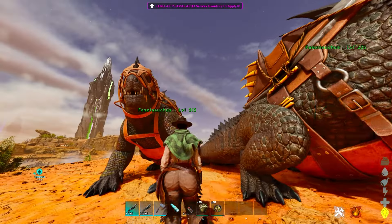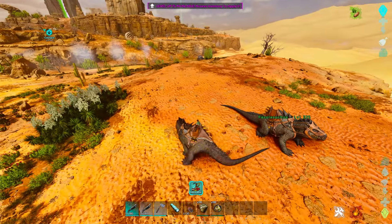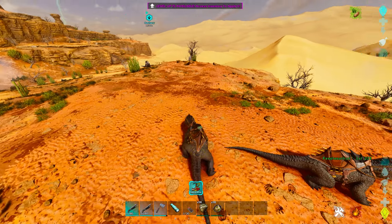So the Phaselosuccus - you can see that this is one right here. Base stats on these guys are pretty solid. They can easily hit 20,000 health, 2.5k stamina is not a problem. Melee can easily get to 1,000 without much of a problem and their weight is really strong. They're not really good at harvesting much outside of flint, but overall it's a good creature.